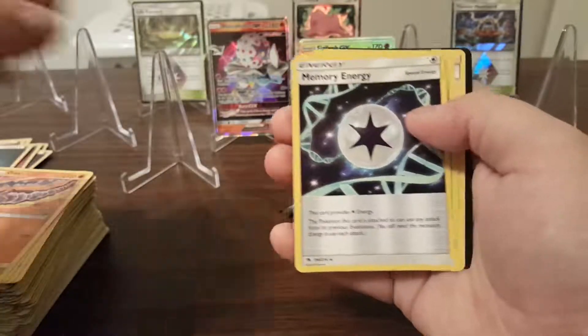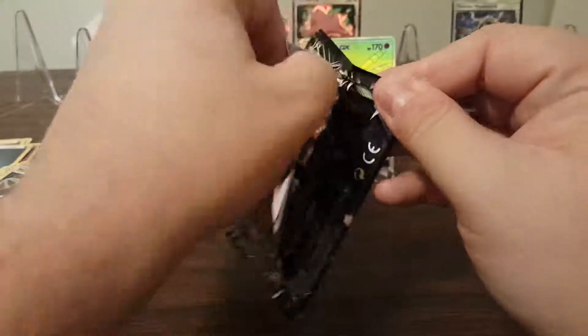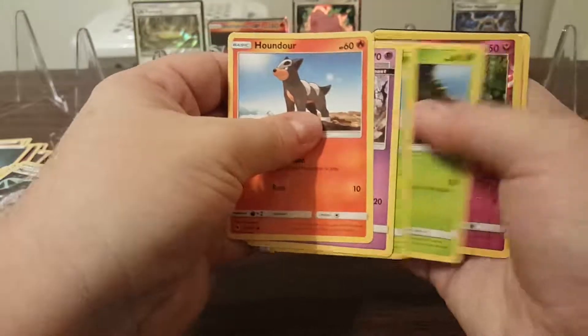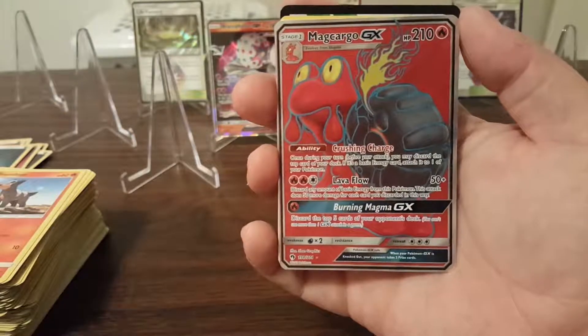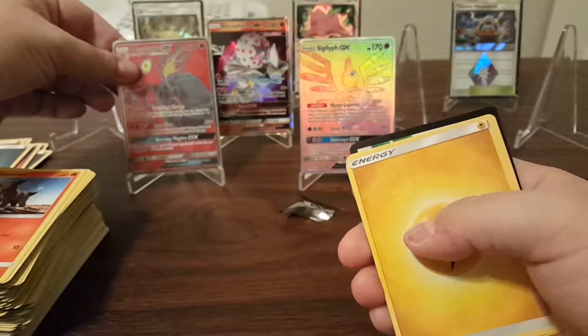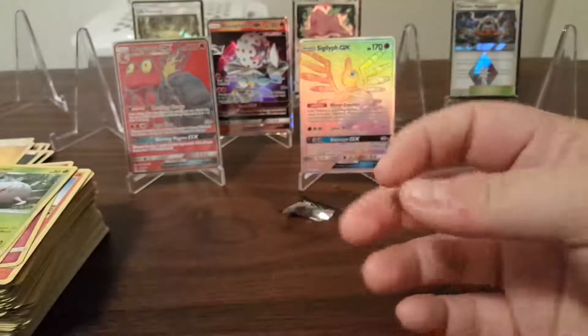I'll also link to the sleeves I use in the description. I have a video showing how I store my Pokemon cards on my channel, but in case you haven't seen it I'll go ahead and link the sleeves I use. Ralts Reverse Holo and a Magcargo Full Art — wow, nice! This is shaping up to be a good box. Almost halfway through.